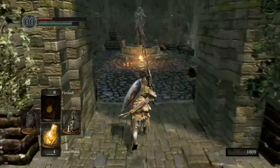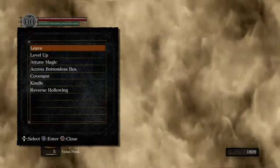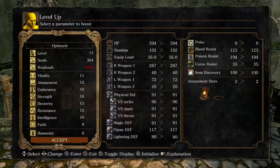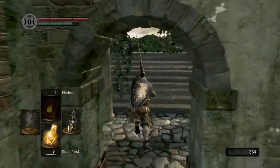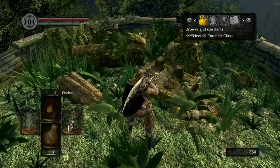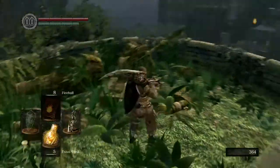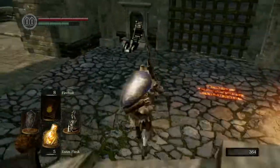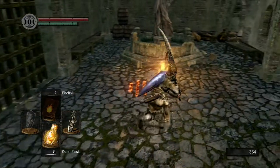Just through this doorway on the right there's a broken statue — you can see its feet. Nothing is happening right now, but if you have 25 Faith and come here you'll get a prompt to join a covenant. I think it's the Warrior of Sunlight — it's quite a good covenant, so that's something you'll want to come back to later.